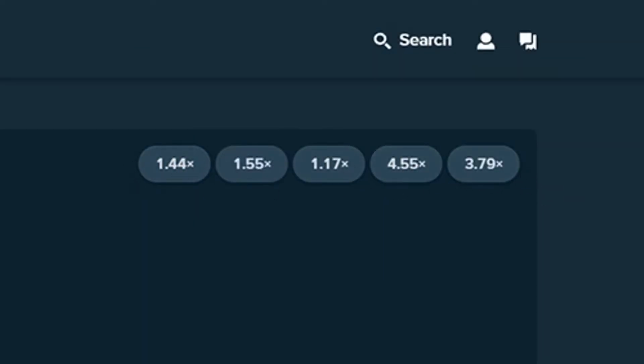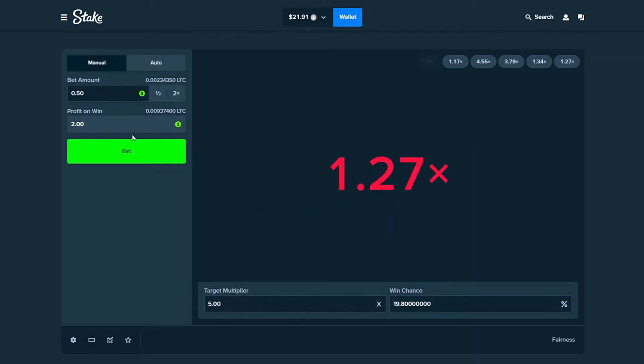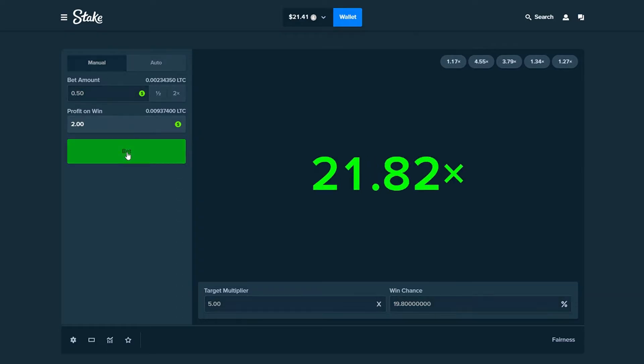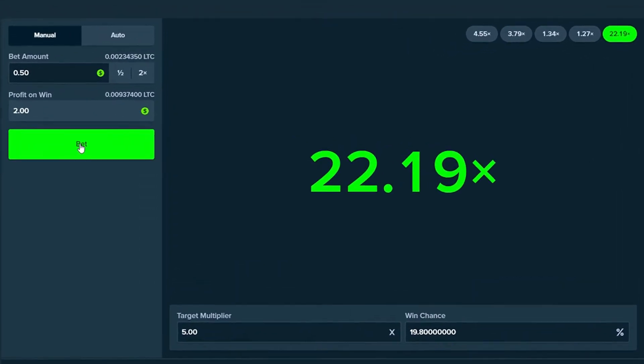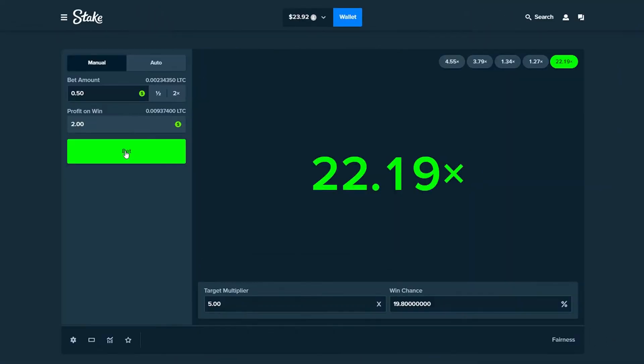I think we've done either 5 or 6 bets so far and we still haven't hit a 5x, so that's kind of disappointing. Let's go back in again. We're going to win $2 — so we're actually going to be down if we win this now. There we go! It's going to be a 22x if only we'd had a little bit more money in there. So we won our first bet today, but we're still down. We started with $25 and now we're down to $23.